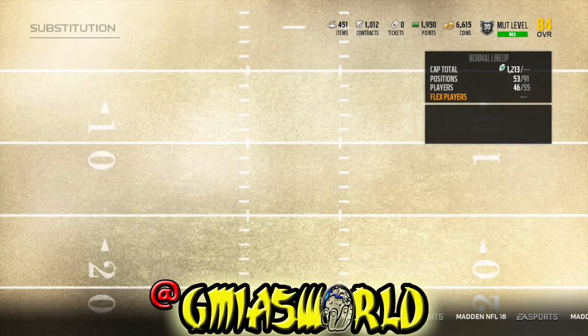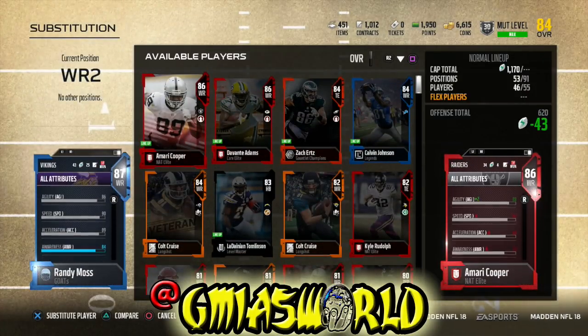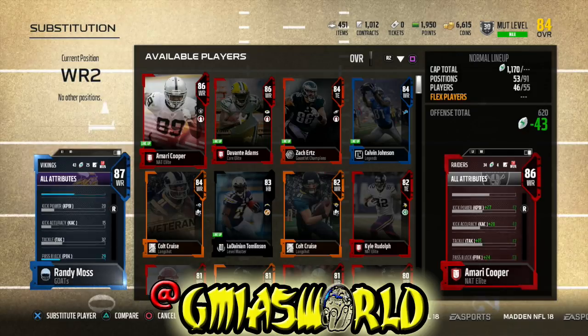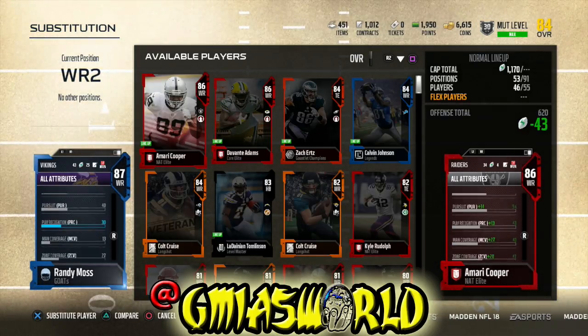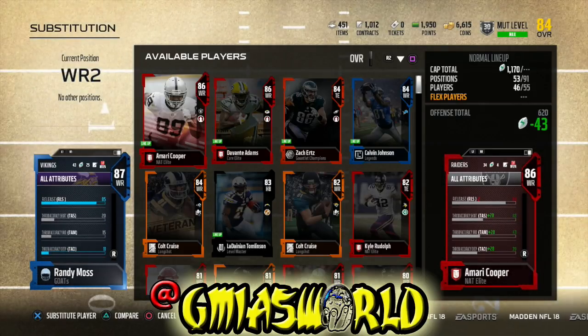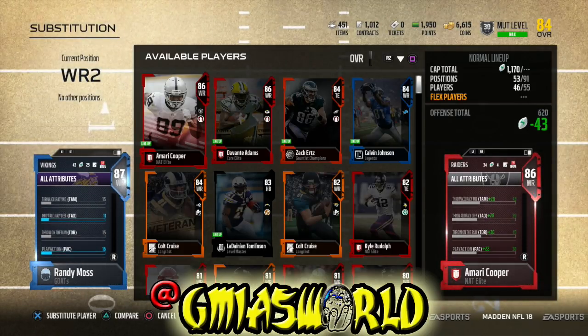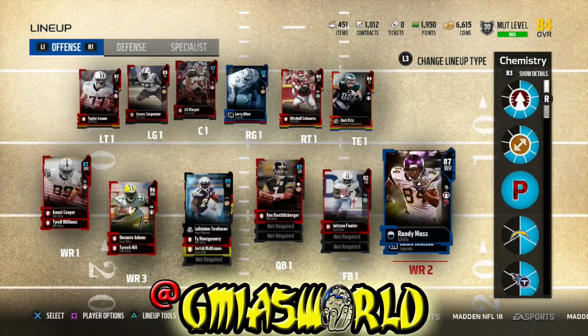Let's take a look at what the Go Deep chem is doing for him. His spectacular catch goes up, his release goes up, awareness goes up. Throw power and pass block aren't helping. In competitive mode, which is what I play regularly, that spectacular catch doesn't really mean anything — if you throw the ball into coverage it's going to be a pick every time. So I wouldn't recommend doing that.